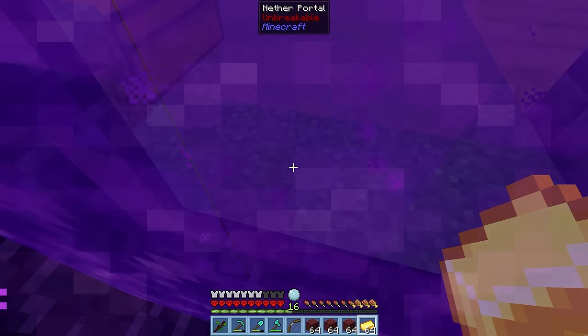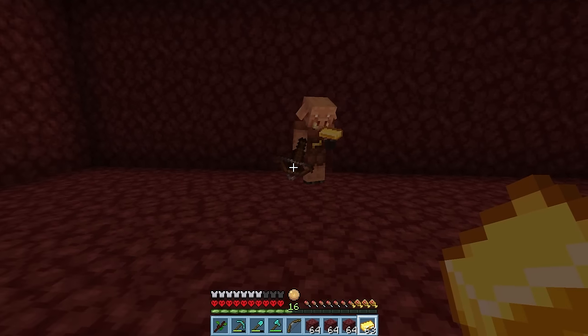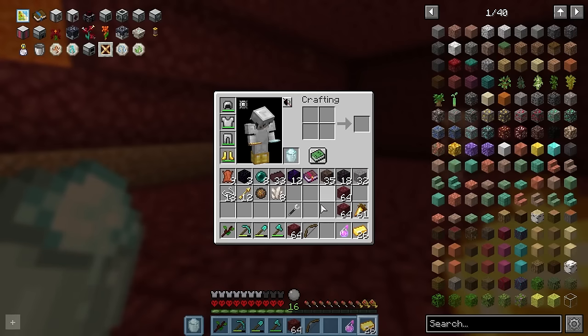Now we must get our nether wart. On the way, let's do some piglin trading, as that way we have a chance of getting some arrows for our bow. We don't have any feathers. Not too long later, we have 12 arrows and a bunch of other junk.